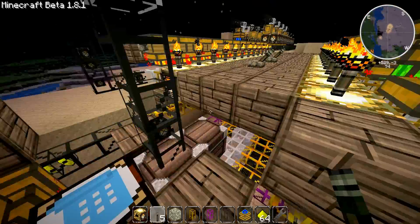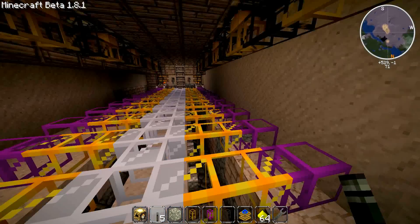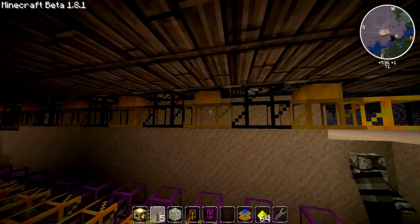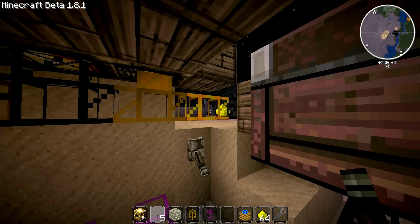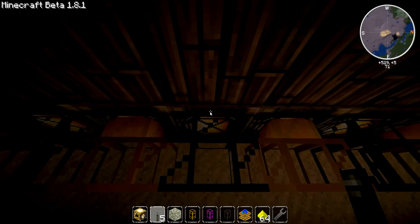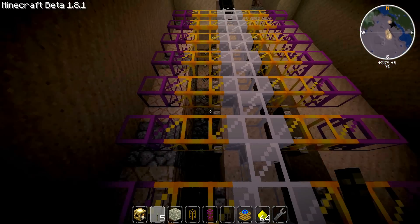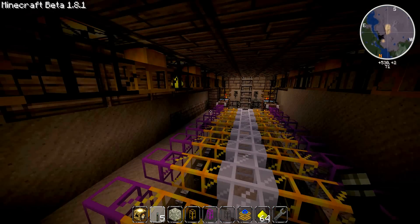Then it's turned back into glowstone dust, which is then pumped back in by these cobblestone pipes — they don't all have to be wooden. So one of them would have filled that stack, and the other three would have dropped down into this obsidian pipe, which would have caught it and brought it back up here to be recirculated.